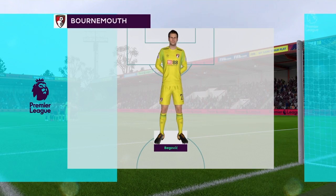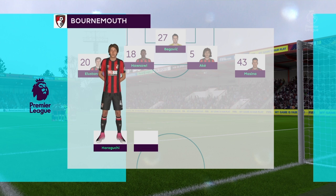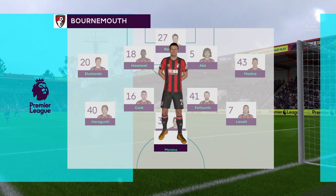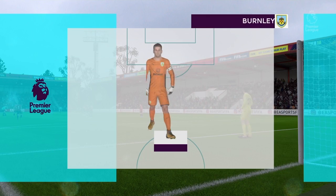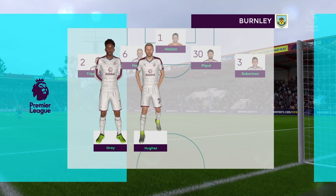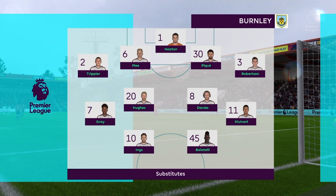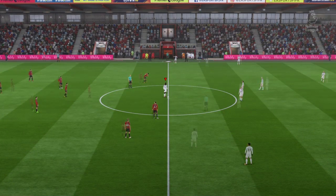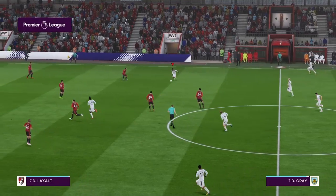Bournemouth line up with Begovic in goal, then Estondolo, Arazae, Nifanaki and Massina. Araguchi, Cook, Fortunis and Laxalt with Jimenez up in behind the big striker Moreno. On the bench you've got people like Cook, Artae and Callum Wilson. Burnley line up: Tom Heaton in goal, Trippier, Mee, Piquet and Robertson the first choice back four. And it's Gray, Hughes, Davis, Clyde who keeps his place, and Danny Ings and Mario Balotelli up front. Emmanuel Dennis, who came on and scored four goals, gets a little rest. Burnley in the all-white strip today, Bournemouth in those red and black stripes - the Cherries.